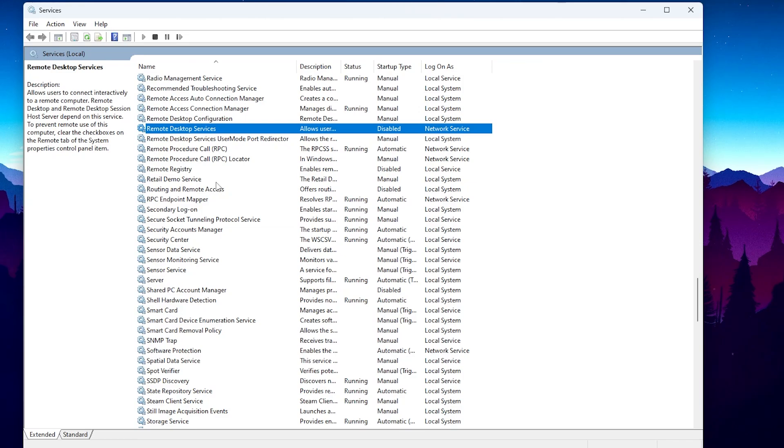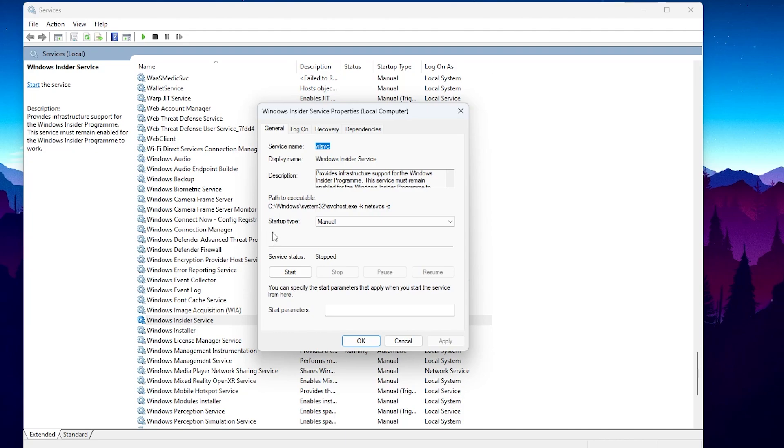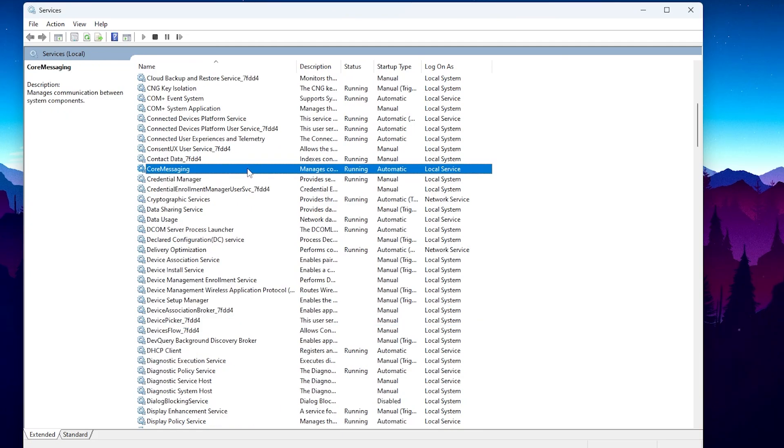In the next step we are going to disable the Windows Insider Service. If you are not part of the Windows Insider Program, you need to disable this service. Press W on your keyboard and find the Windows Insider Service. Go into Properties, go to Startup Type, disable the service from your PC, then hit Apply and click OK.